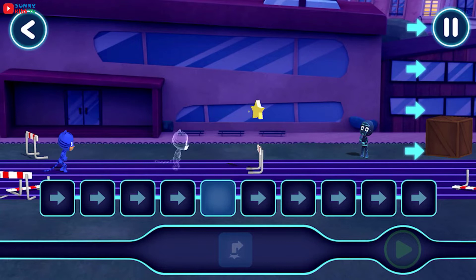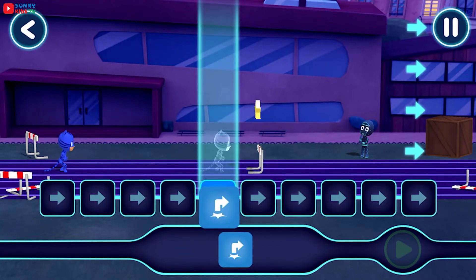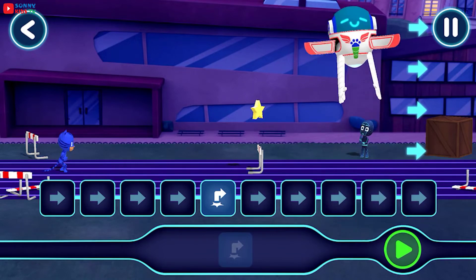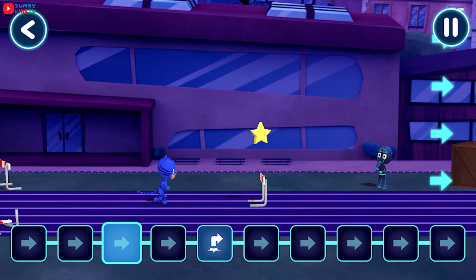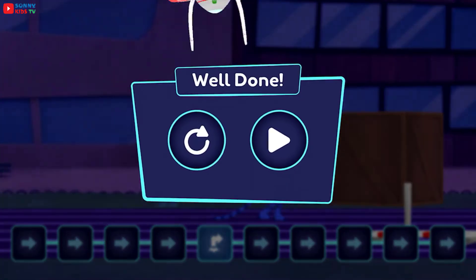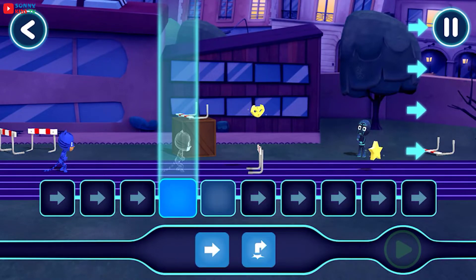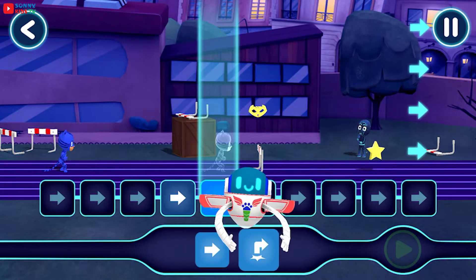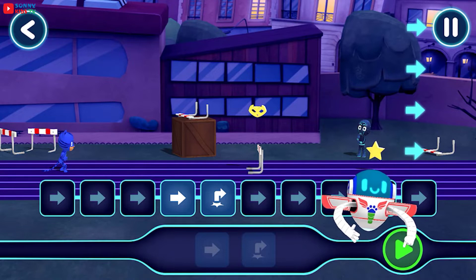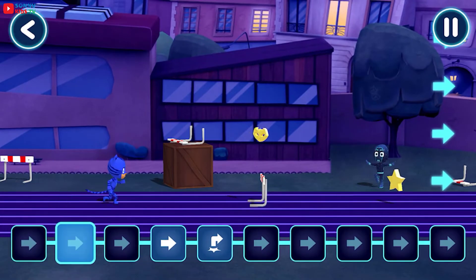Into the night to save the day. We need to give our heroes commands to help them on their adventure. Tap this button when you want the hero to start moving. Well done — that's where we wanted to jump. Into the night to save the day. Sometimes we will have to give our hero more than one command. Move a command with your finger. Tap this button when you want the hero to start moving.